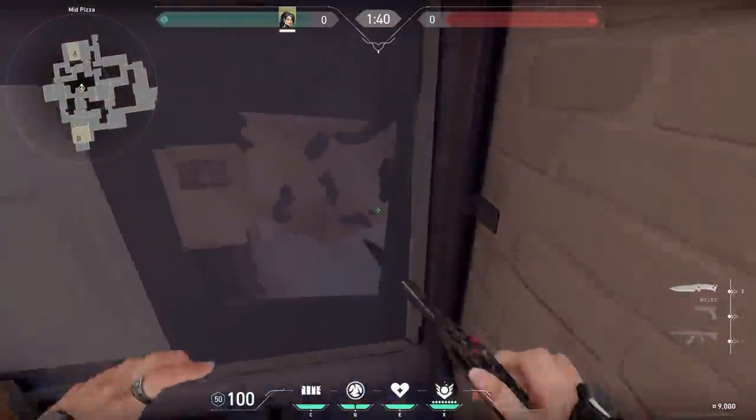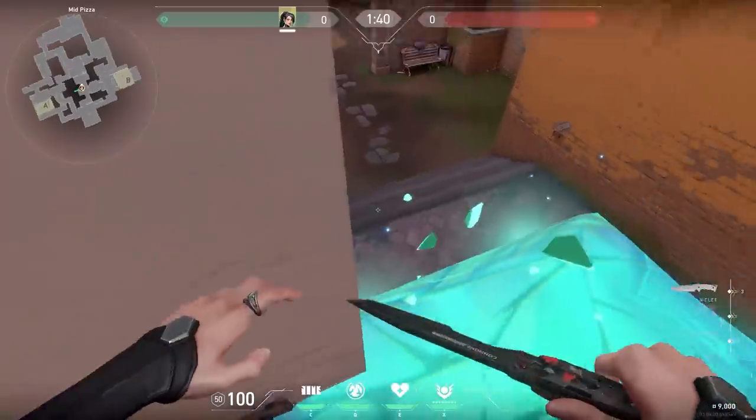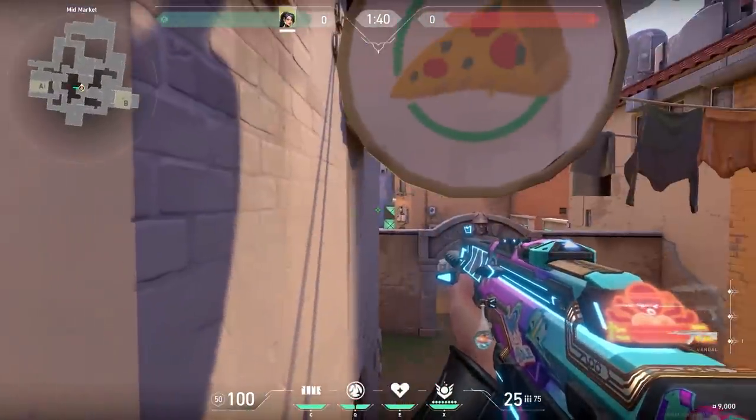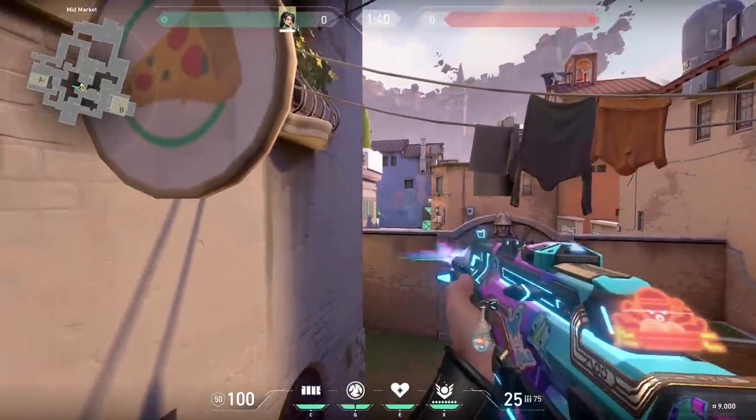Now a cool Sage wall. If you stand on top of pizza, walk off pizza, crouch and place your wall, the wall will get extended to mid. You can look all the way to the top of middle, and even the best players will get wrecked by this trick.